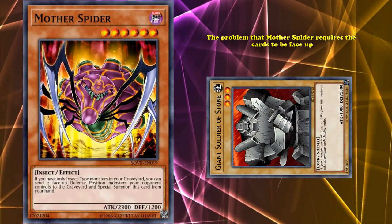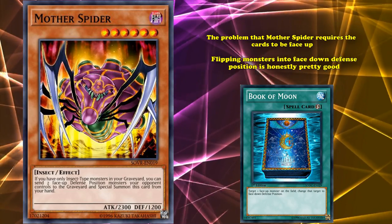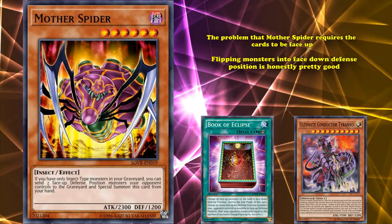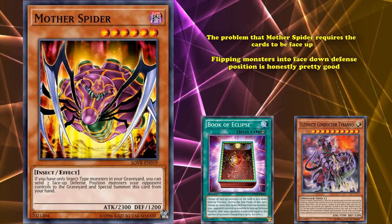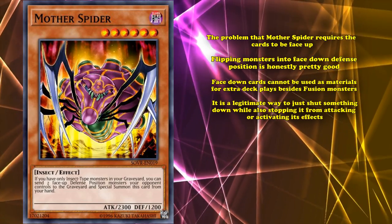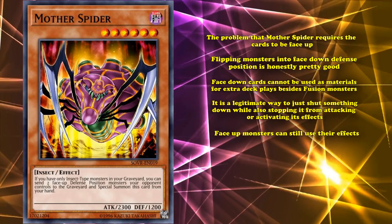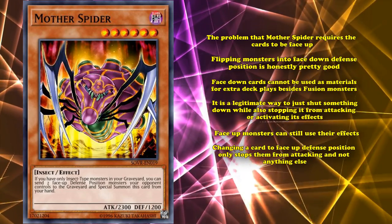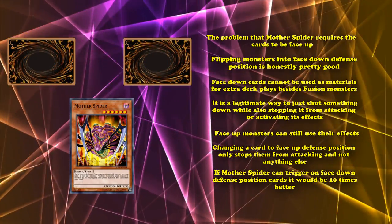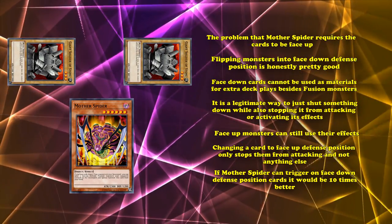There's also the problem that Mother Spider requires the cards to be face-up. Flipping monsters into face-down defense position is honestly pretty good even in the modern era — cards like Book of Eclipse and Ultimate Conductor Tyranno have effects to flip all cards on the field face-down and absolutely see competitive play. Because face-down cards cannot be used as materials for extra deck plays besides fusion monsters, so it's a legitimate way to shut down something while also stopping it from attacking or activating its effects. Because face-up monsters can still use their effects, so changing a card to face-up defense position only stops them from attacking and not really anything else.